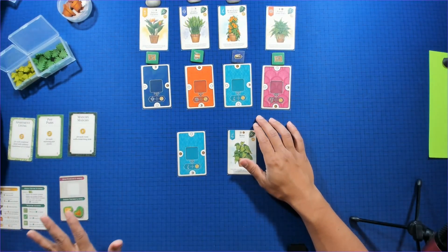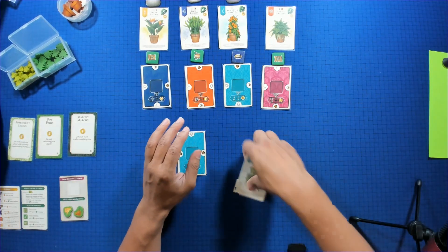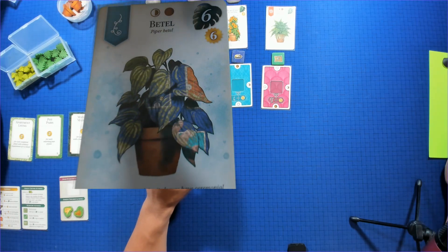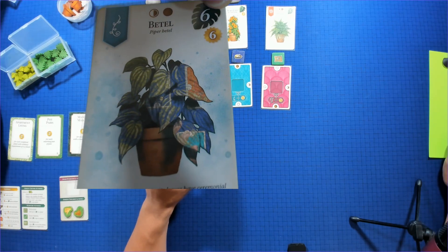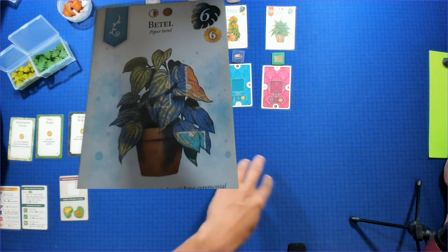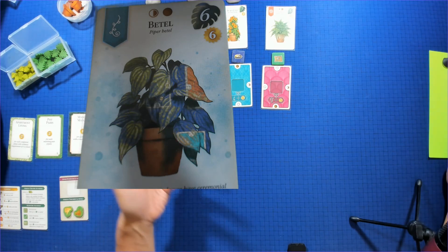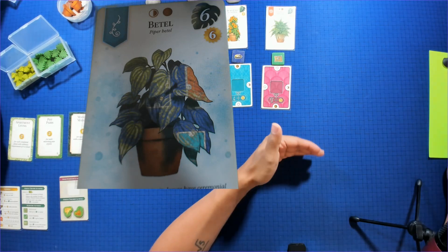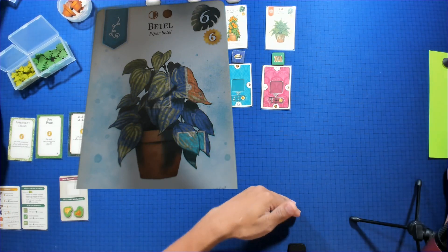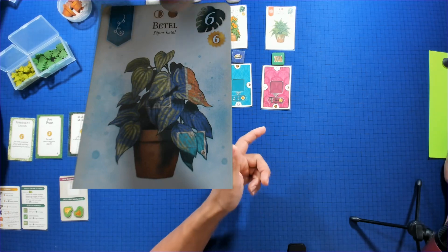There are a bunch of scoring metrics. One of the things we're going to score with is vergency. Every plant has a vergency count, and any time you place a room adjacent to that plant that matches the sunlight requirement, you'll add a vergency token to it. When you get to the maximum number — for example, this one is six — you'll pot the plant and score the points underneath, which is six points in this case.